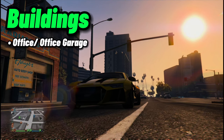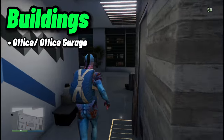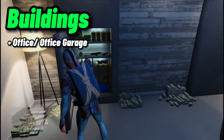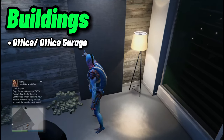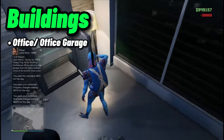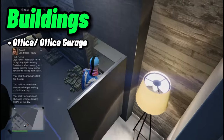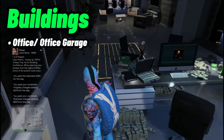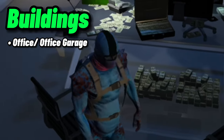Now that we're done with settings and loadout, here are all the buildings you need. Number one: the Office. You need it to source your cargo — it has a ton of garage space and you can customize your loadout from there. You need the money to buy all this stuff. You can only source cargo from the Office in an Invite Only session; if you use the Terrorbyte you have to go public.